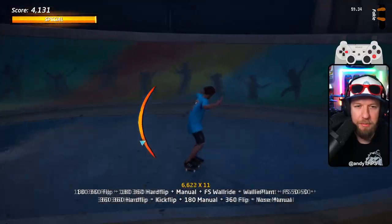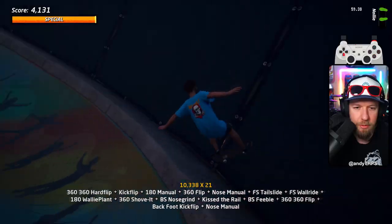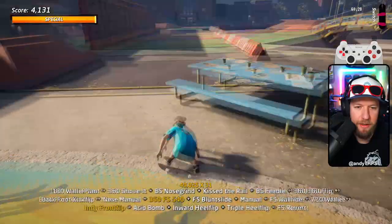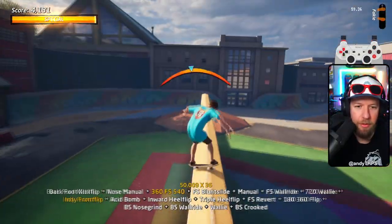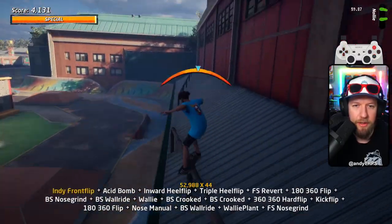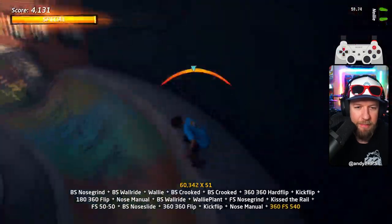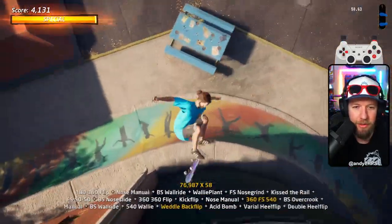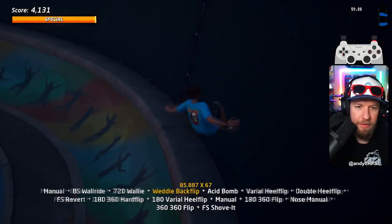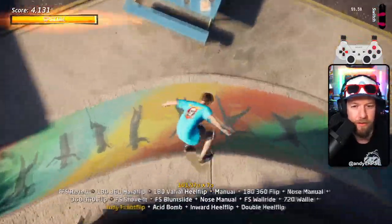The one useful scoring application I've found is dropping down so you can manual down the deck of the quarter pipe and catch that wally on the way up — that's like a 900 to 1080 air each time. Knowing how to do this isn't hugely beneficial on its own, but once you get the hang of it, the maneuverability and ability to recover from messing up on your lines makes it super valuable to have in your bag of tricks.